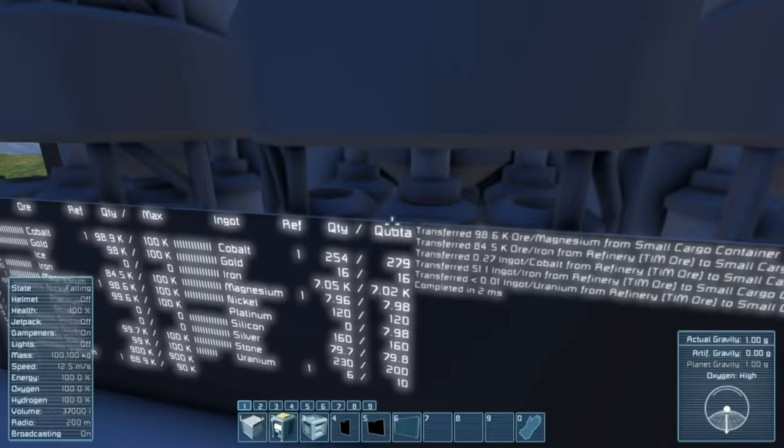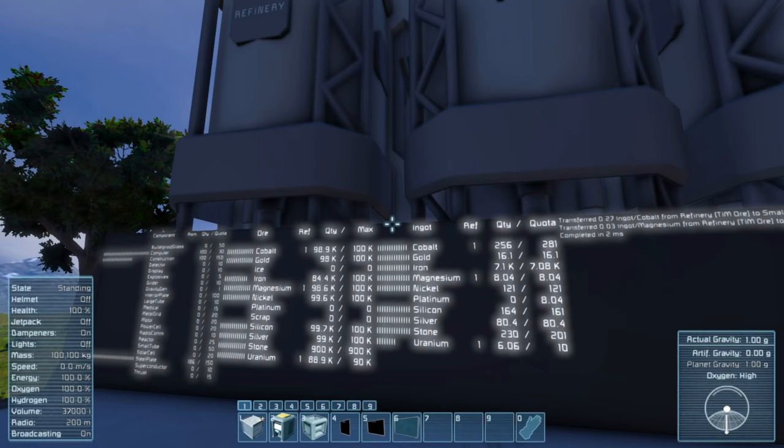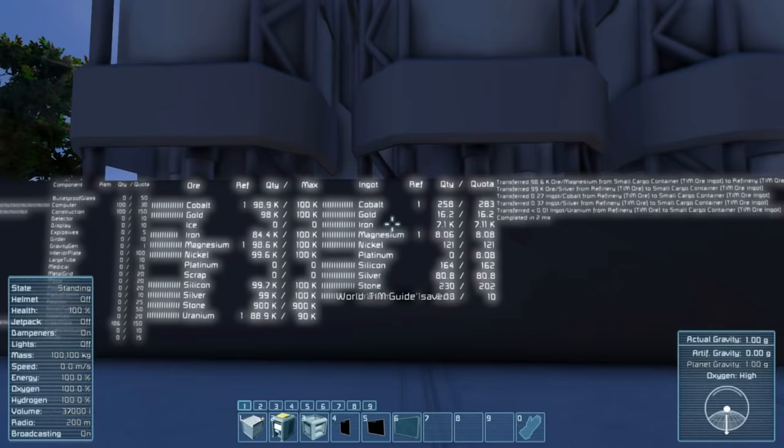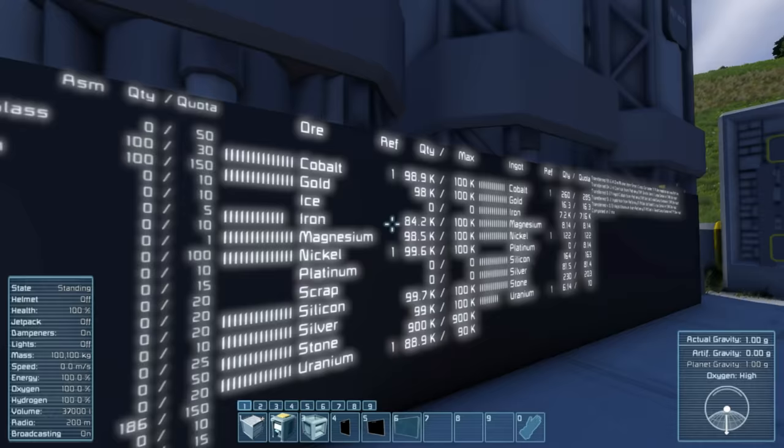There are a couple of different panels called quota panels, but we'll get to those when we discuss quotas in another section. The last feature related to panels is panel spanning. You'll note that the components panel is pretty small while others are larger because there are more component types than ingots and ores.